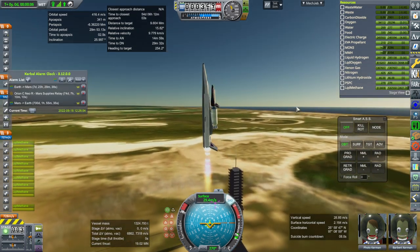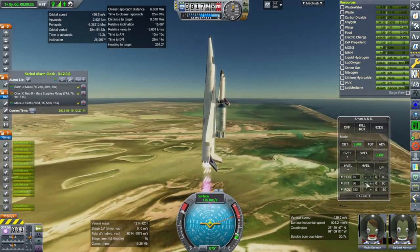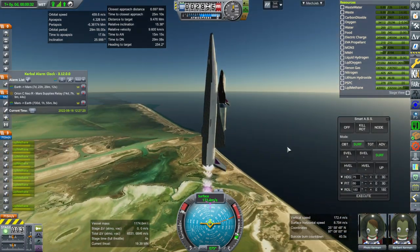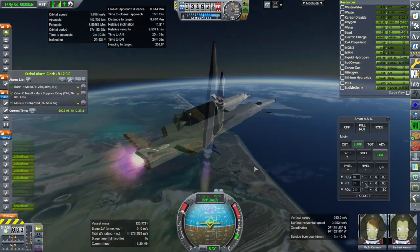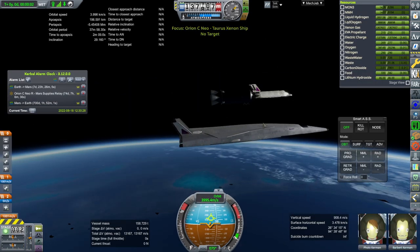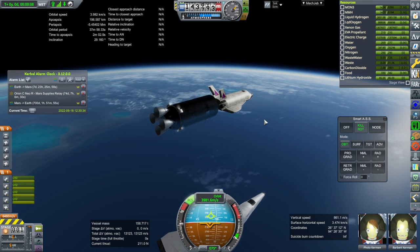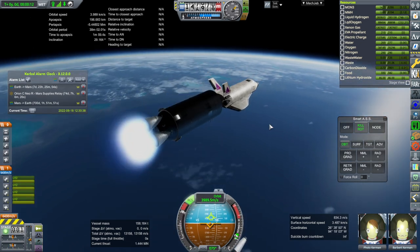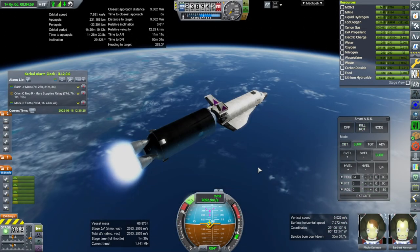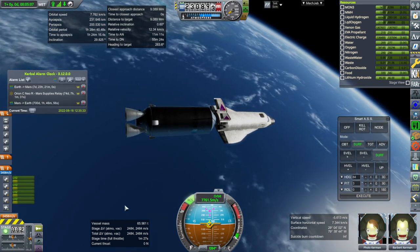The probability of survival for Flo and Barbert is pretty darn low — I have to be frank about this. It is interesting timing that we're launching for — it is sort of dawn. Shutdown, separation, and kill rotation. Ignition. 231 by 200, and we've got 0.6 degree inclination difference. 2,484 meters per second should be enough to rendezvous with it. It's just ahead of us right there.